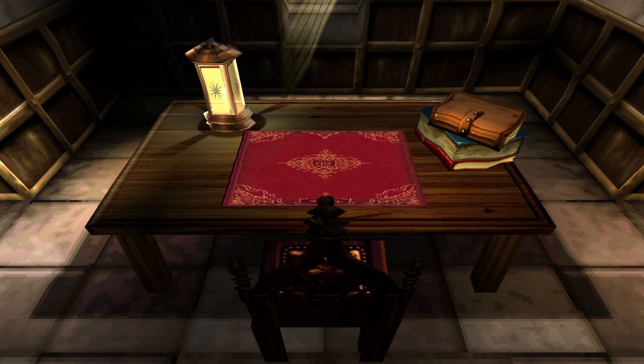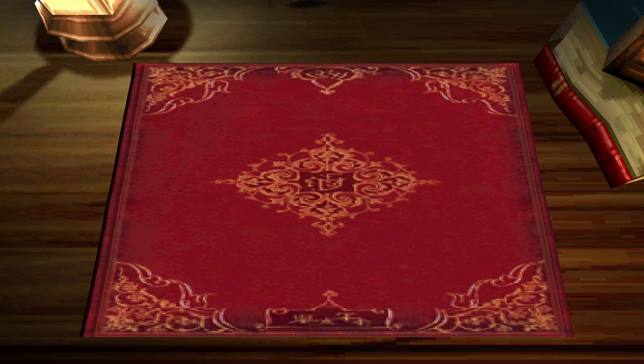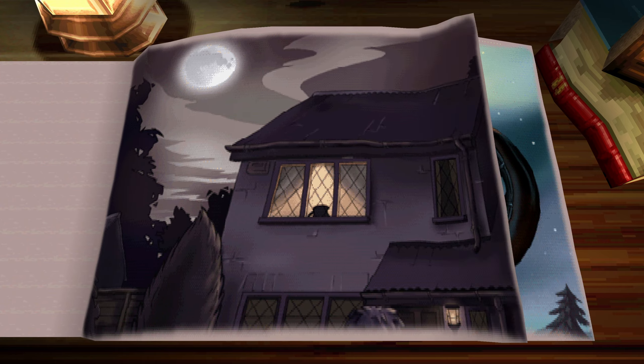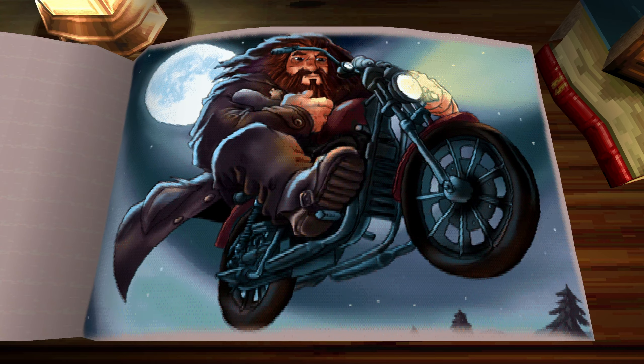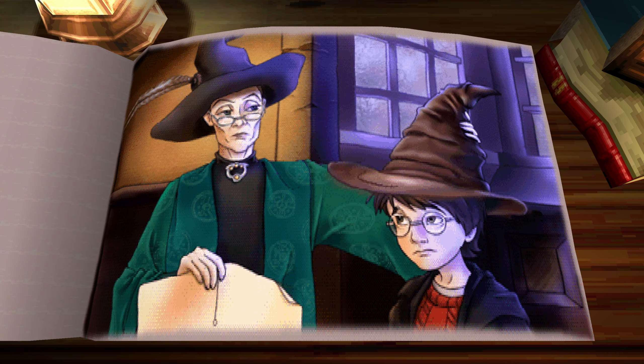We're first greeted with a storybook cutscene, very similar to the PC port. But this one's so much more fancy! It has a full 3D environment, page turns, and it's all in colour too! Because apparently the PC wasn't capable of that. With the amount of detail they've added here, I can't wait to see the rest of the game.